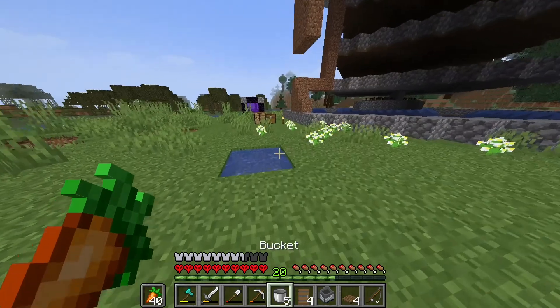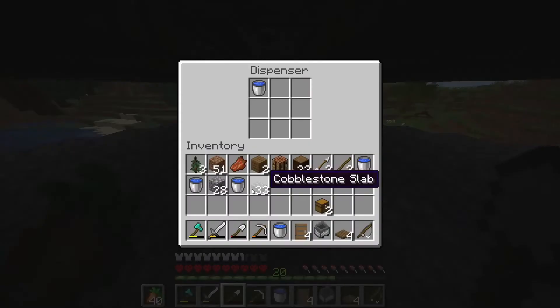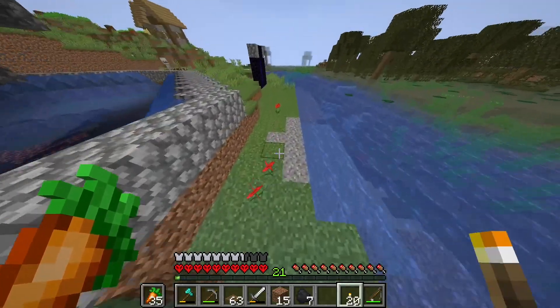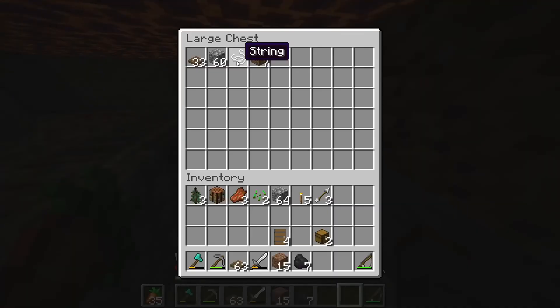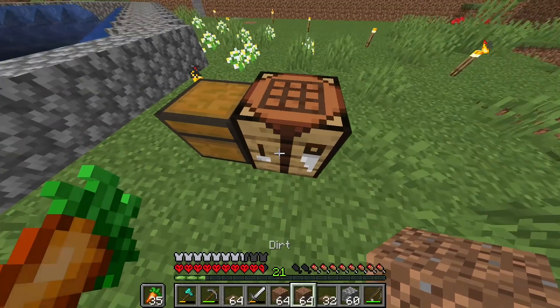Now I just need to fill these five buckets up and put them in their place. It even dropped string — that means the spiders died! Now I just need to build an AFK platform.